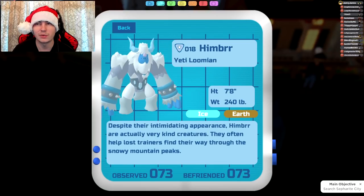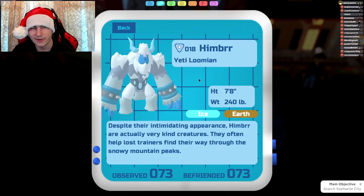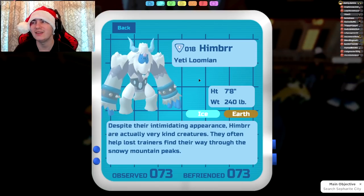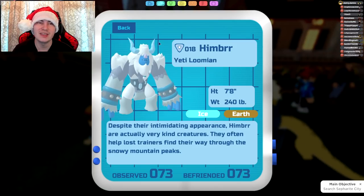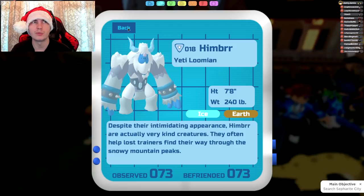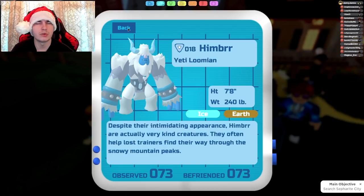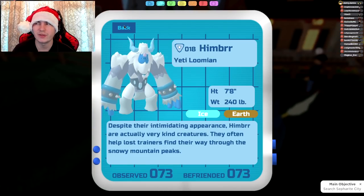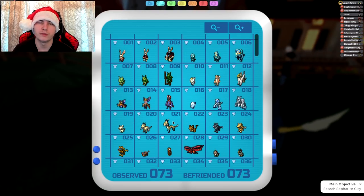Next up is Himbrus, which is pretty good. It gets access to Earthquake, which is fantastic — it is no longer trapped into Yeti's Wrath. It also gets Quicksand and Body Slam. Those two moves aren't really that great; Quicksand, if you want to trap something in feel free to, but obviously if it's going to die to an Earthquake they're just going to swap out anyway.